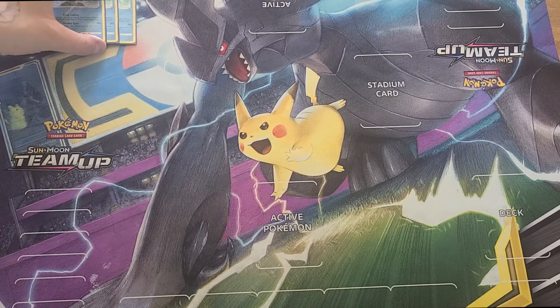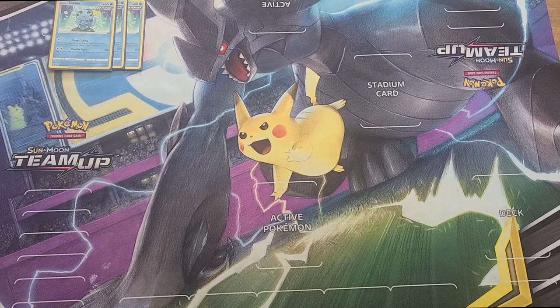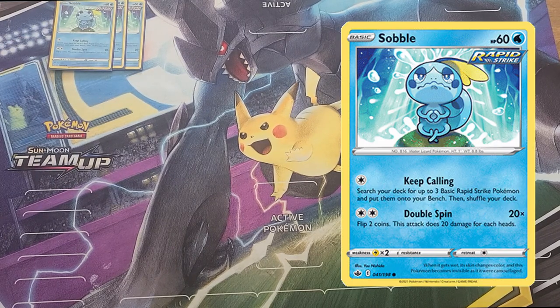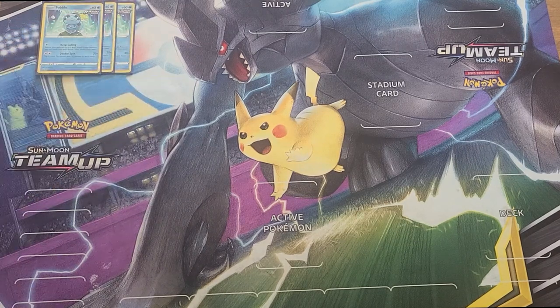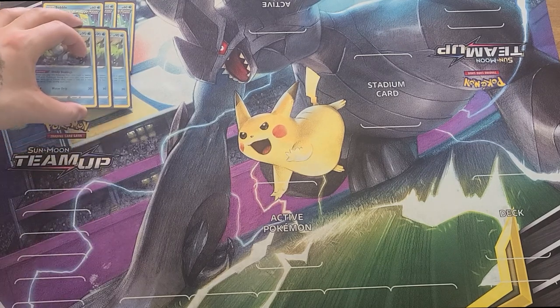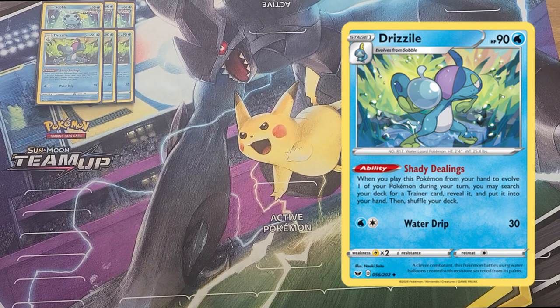We are playing three copies of Keep Calling Sobble — three, not four. Four is a luxury. Our magic number to have Drizziles on the bench is two; three is the luxury, or if we're playing against Rapid Strike or something. We're fighting for bench spots in this deck. We're going to keep three Drizzile, so Shady Dealings: when you play this, evolve and search for one item card and one trainer card, put it into your hand. Two is the magic number, three is living in luxury.